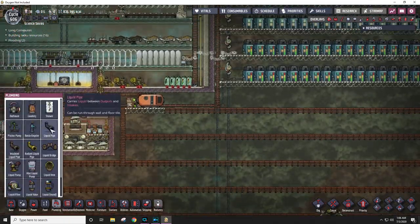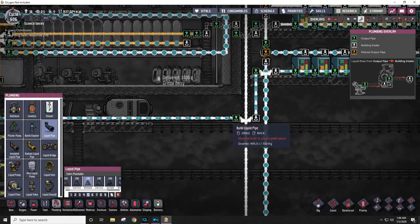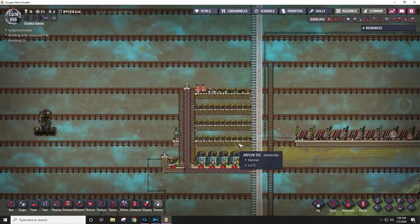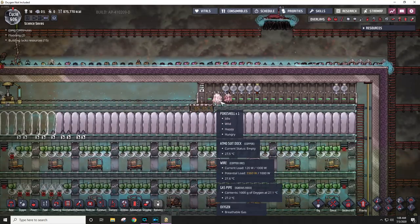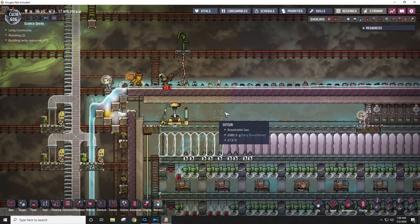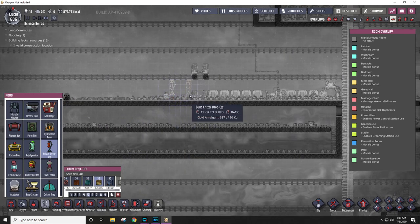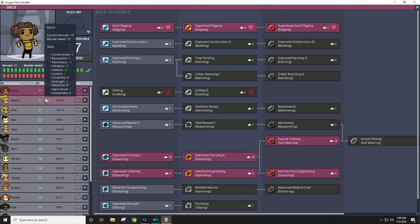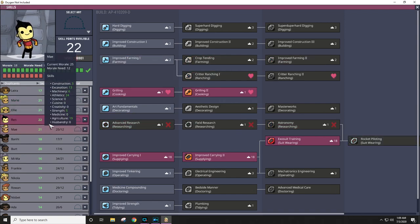I'm almost consuming a full 10 kilograms per second. Once I get hydrogen rockets up and running, I'll be using a lot more water, but that's not for a long time still — haven't even launched the first steam rocket. Having these poke shells at the base here is probably a really bad idea. They got in because of this part right here. So what I need to do is set up a critter drop-off here. I don't think anyone has critter ranching yet, so I need to find someone that is interested in critter ranching.